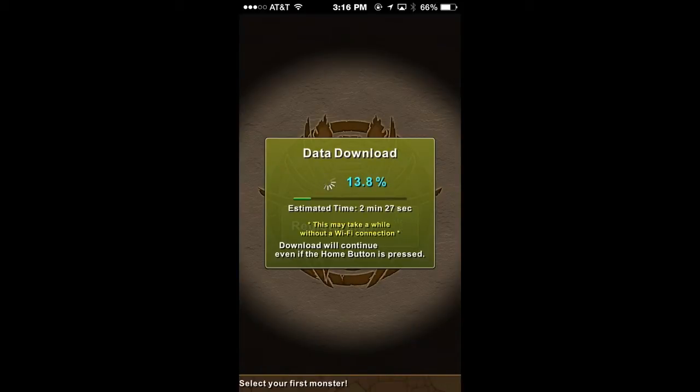While this is downloading I want to touch on a quick topic. There's a technique called re-rolling that's very well known in the Puzzle & Dragons community. Basically, you complete the tutorial, get 5 free magic stones, and use them in the rare egg machine. If you get a star or silver egg — one of the lower-tier eggs — and you're not satisfied, re-rolling means deleting the app, re-downloading the game, doing the tutorial again, and rolling the rare egg machine again hoping for a gold egg.